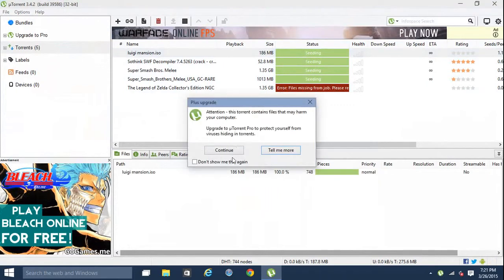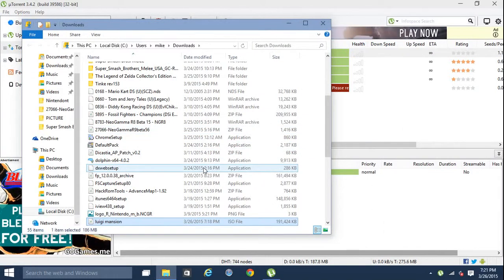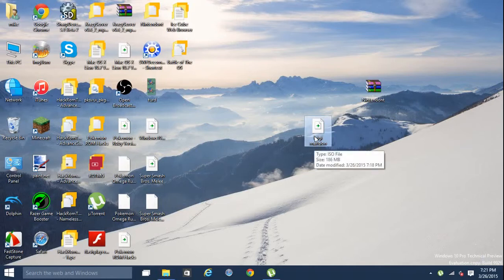So I downloaded the Luigi's Mansion ISO — I lost my disc to it. I never ever lose or break any of my stuff but somehow I lost this one, and it's like one of my favorite games of all time. I'm gonna drag it on my desktop real quick.